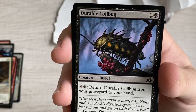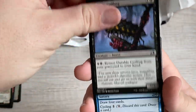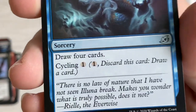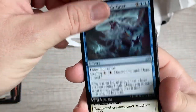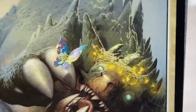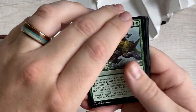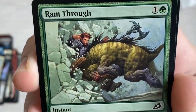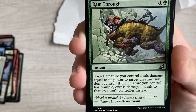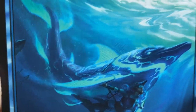Durable Coilbug - five mana to return it from the graveyard to your hand. Boon of the Wish-Giver - draw four cards. Pacifism, classic, always gets reprinted - he's so pacified by a butterfly, beautiful. Ram Through - deals damage equal to its power to target creature you don't control, and if the creature you control has trample, deal excess damage. Phase Dolphin - whenever Phase Dolphin attacks, another target attacking creature can't be blocked this turn.